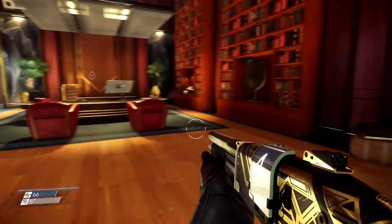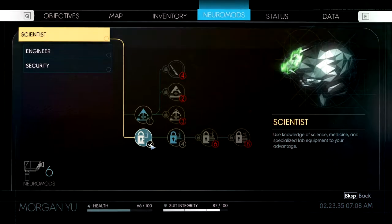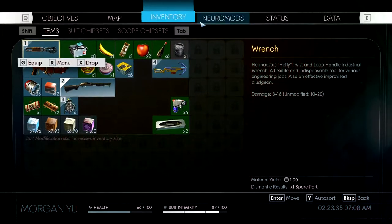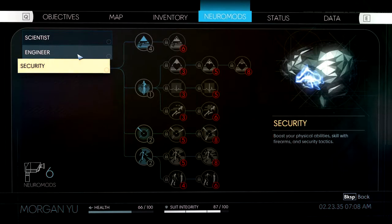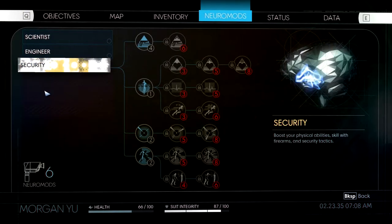Hello, welcome back. So we just got all the items from here and let's speak about the skills a bit. It's very important to note that even if you get all the neuro mods in the game, even if you make all of them using all the materials, you'll never have enough to put all your skills at max. Remember to actually choose carefully what you'll choose, because when you get the Typhon mods, that will actually be another drain on your resources.